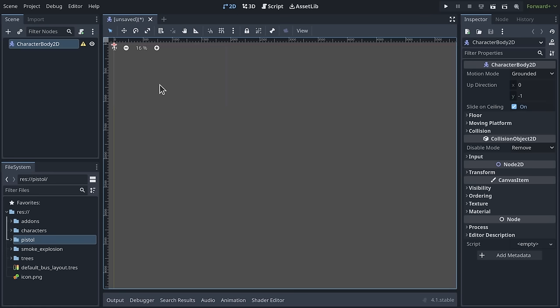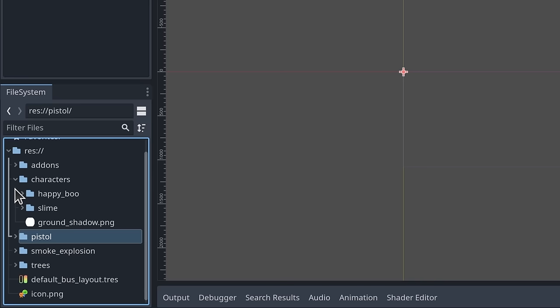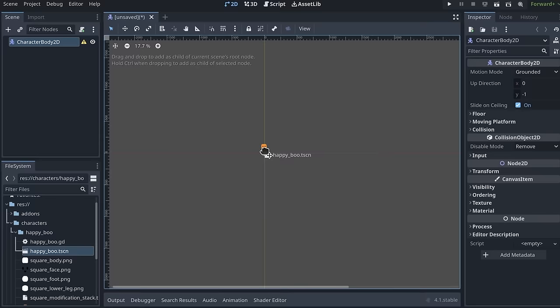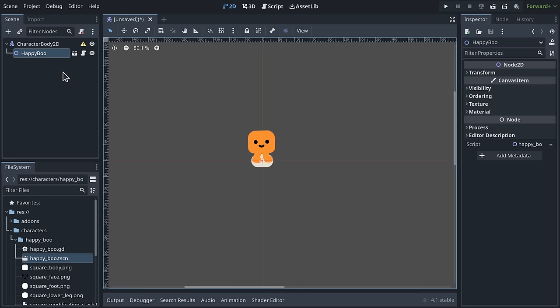I'll middle-mouse click and drag to center the view on the dot that represents our character body. We'll give it visuals instantly by going to the File System dock, expanding the Characters folder, then HappyBoo — this is the player character — and you'll find a file named happyboo.tscn. This is a pre-made scene we've made for you with the character already animated. Click and drag this .tscn file into the view to see your character, or drag it directly onto the CharacterBody2D node in the Scene dock.